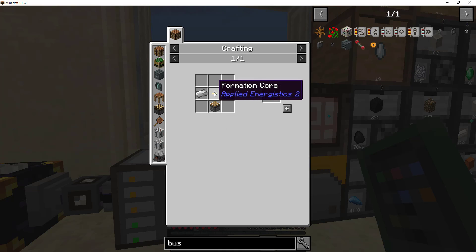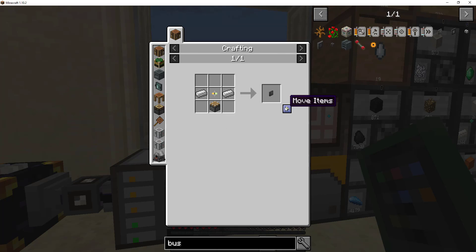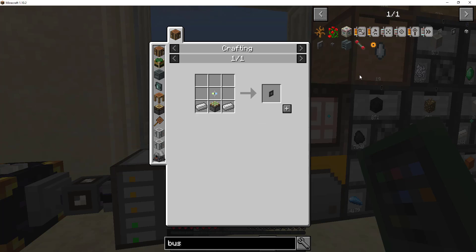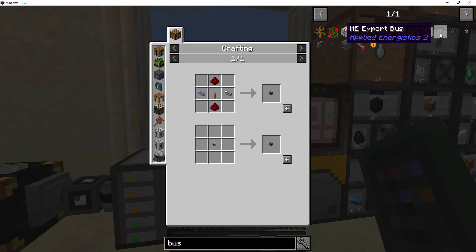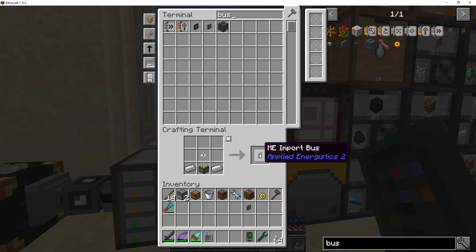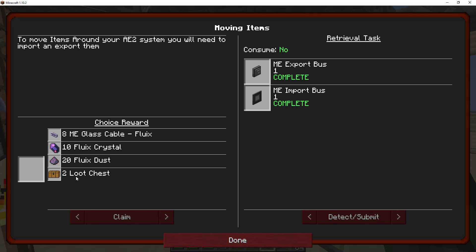We need to get a formation core, get two of those. That's the inverted toggle, storage bus, toggle bus, import. Yay! Choice reward. I have all that, so we'll go get some more loot.